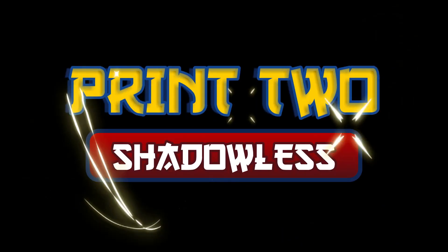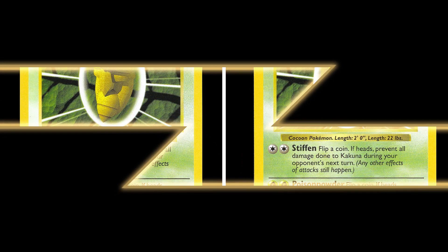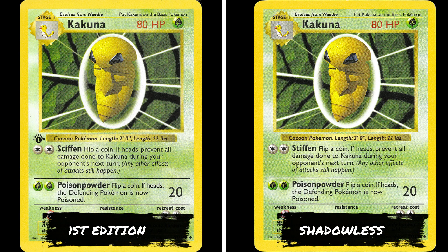The second print run is the shadowless print. These cards are the exact same as the first edition print, except they no longer have the small black first edition symbol. The term shadowless came from the fact that there is no shadow around the illustration border on the cards.